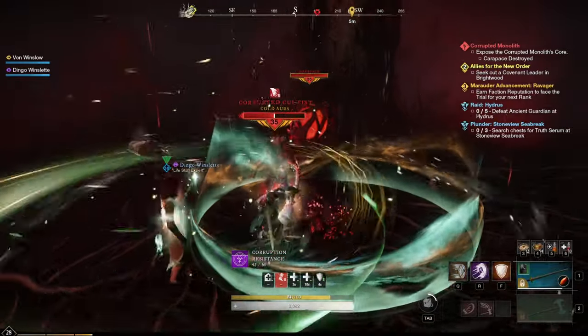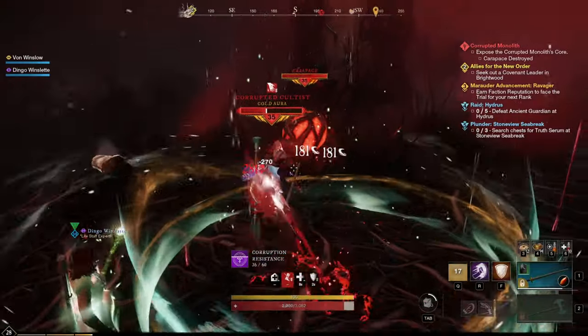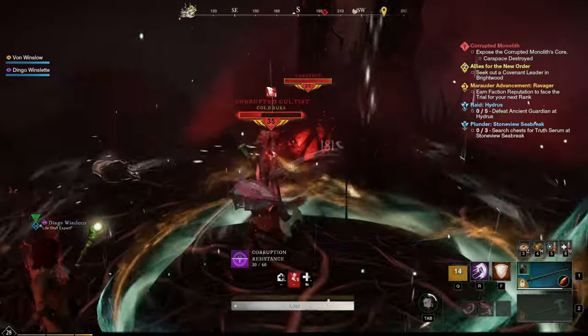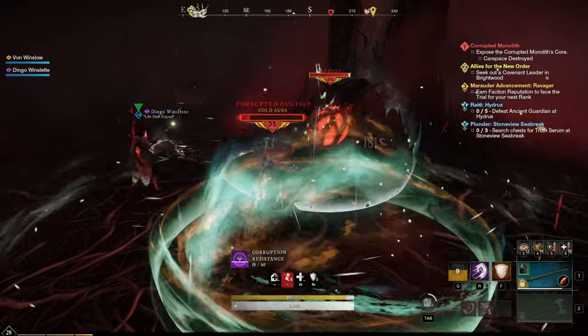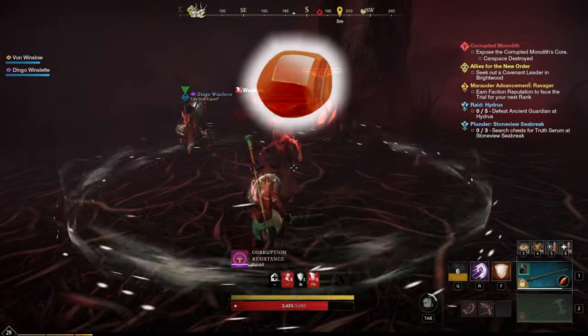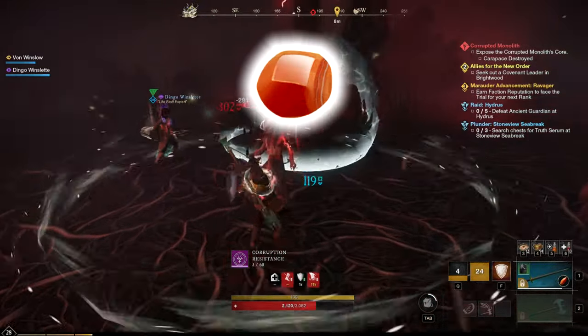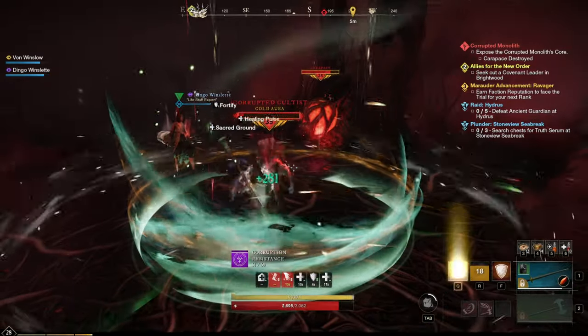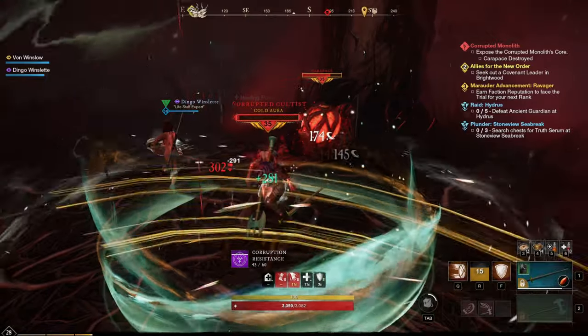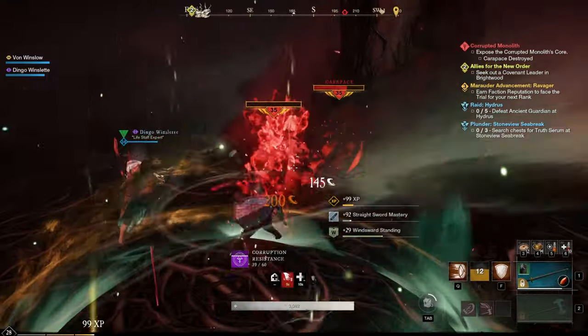The sword and shield mastery under the Defender tree will give you three active abilities, with Shield Bash and Defiant Stance having the ability to taunt. They will only gain this though if you have a gem socket in your sword and put a cut carnelian in it. This will augment your attacks to include a taunt ability, both of which hit multiple targets. The sword will also gain an increase to threat generation based on the quality of the gem.